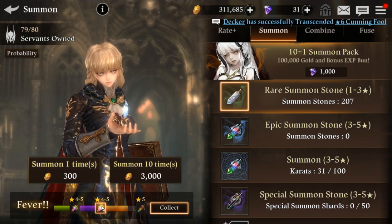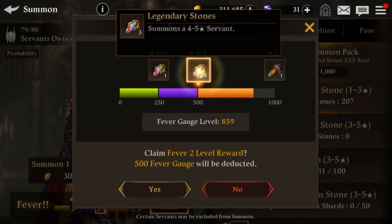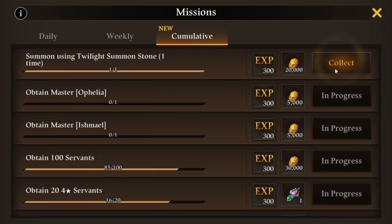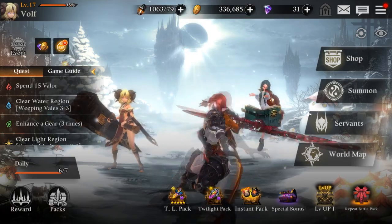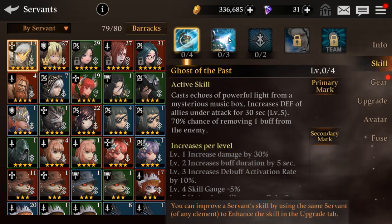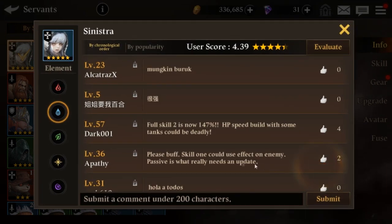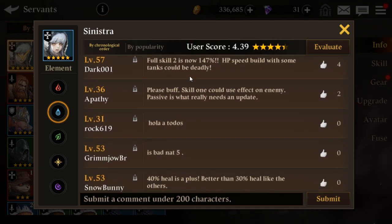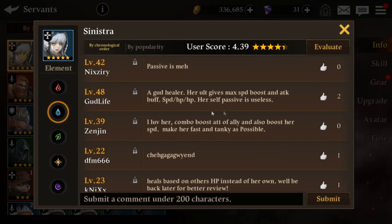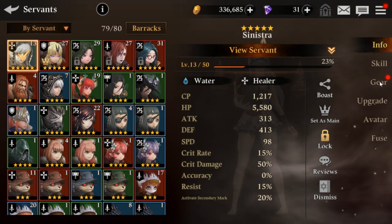Pretty close to the pity five-summon though. I've got a whole more batch of summons to go through — we'll get there sooner or later. But yeah guys, that's pretty much the summons. We got a few characters I think I might enjoy. The five-star healer — I gotta put HP into her. I don't think she's probably the best healer in the world, but pretty decent. HP and speed — that's what people are saying.